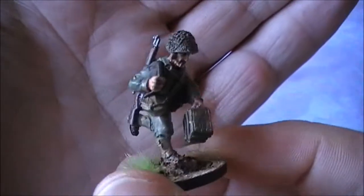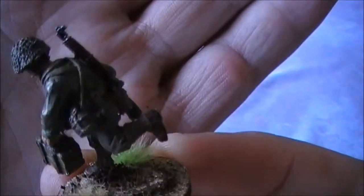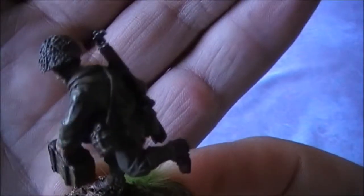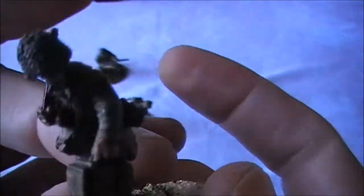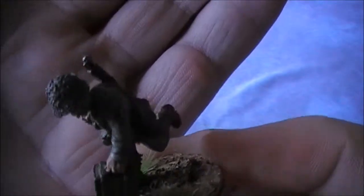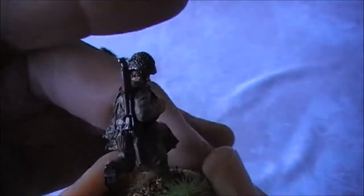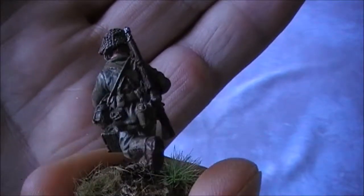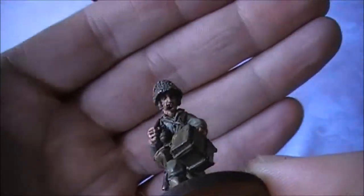Number two here is the ammo bearer, and he's a really nice miniature actually. He's in a nice running pose carrying a rather heavy box of maybe 1000 rounds. The thing I liked about this guy is that he's actually got a Japanese captured water bottle there, and he's also got this rather suspicious looking Japanese carry sack as well. So I quite like this miniature. He's even got a stogie in his chops.